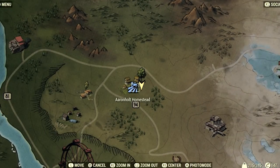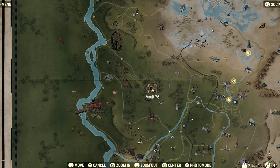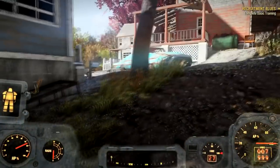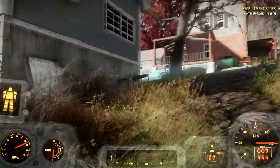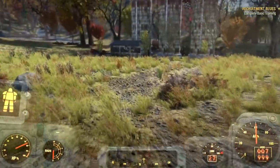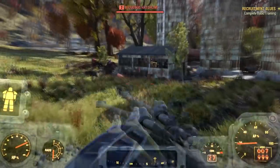All right, our first location — we're at the Aaron Holt Homestead, located directly north of Vault 76, so it gives you a little marker. Straight up here is this little homestead. You spawn over there, walk across, and right down here is this little shack. Over here in this shack there's a power armor station, which you can probably see.